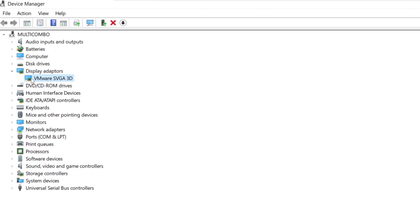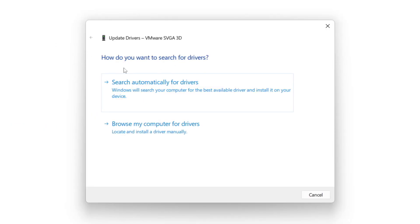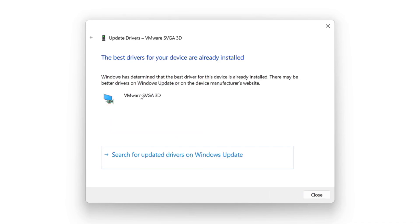Select your display adapter. Right click and update driver. Search automatically for drivers. Wait for installation to complete and click close.